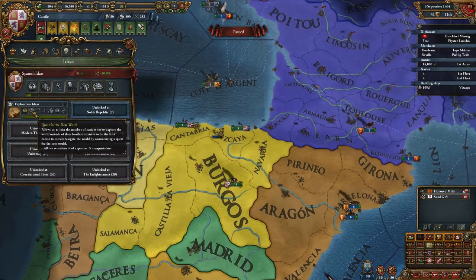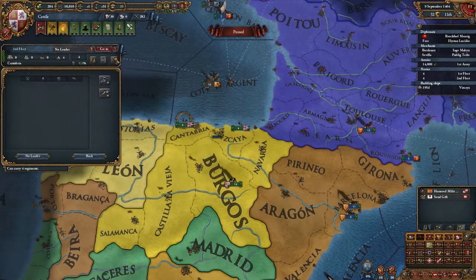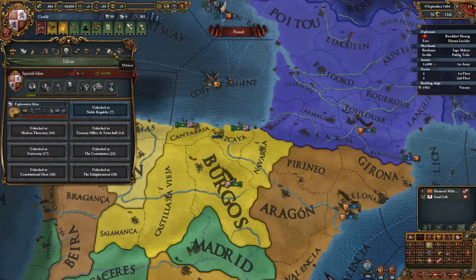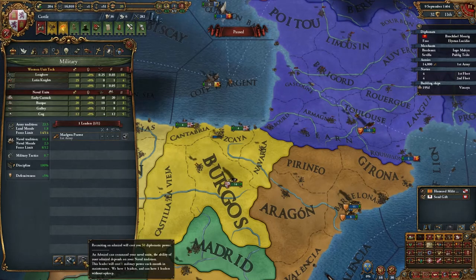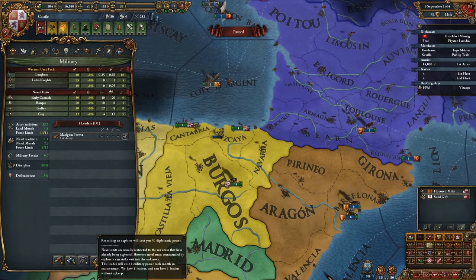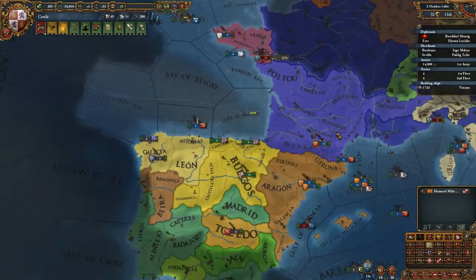And there we go — a new idea: Quest for the New World. Let's buy it first. Explore — diplomatic power. I don't have any, so let's save up some diplo power while Brittany burns.